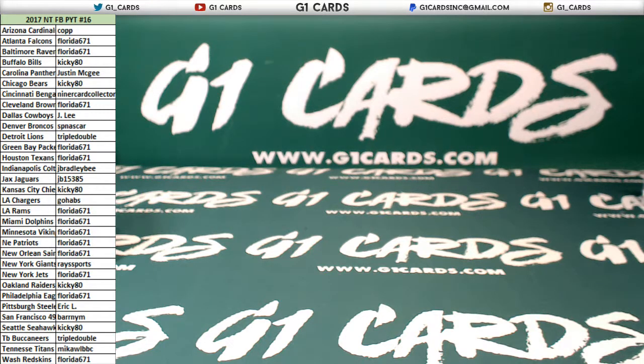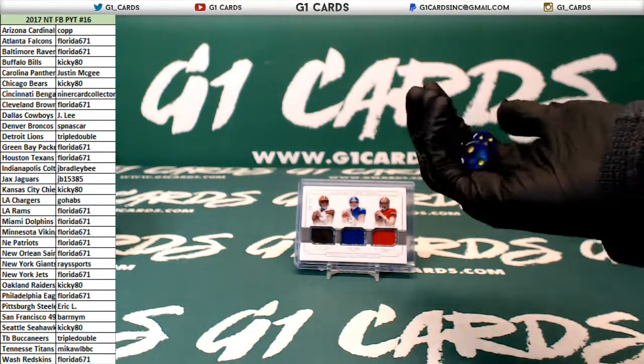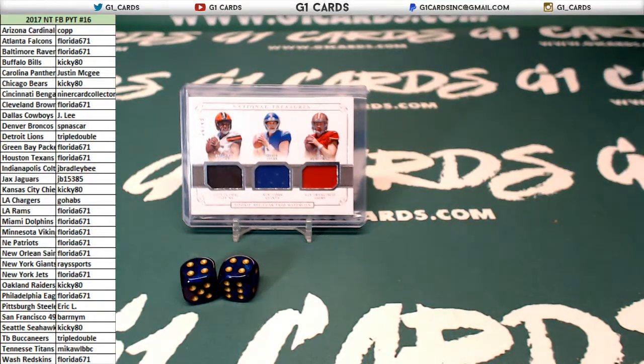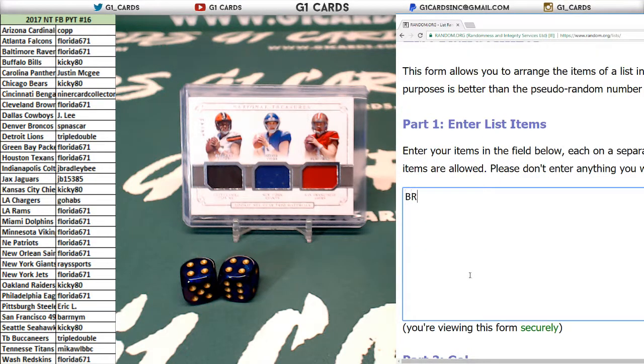All right, so we got a four and a four — last time I checked that was eight. What about BA? The NT has been hot. We got Browns, Giants, 49ers on eight.